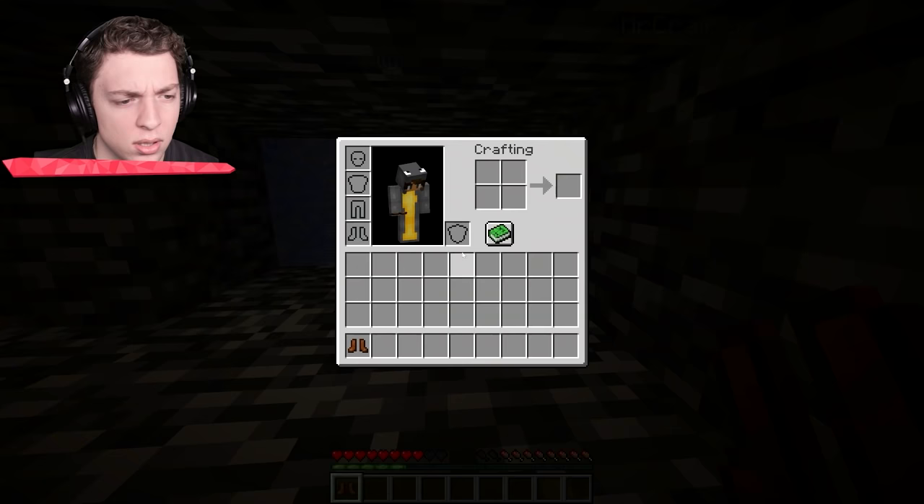Yeah, we did. We definitely outsmarted. Look at this guys. Oh no. Oh, I got moss blocks and string. Every time. I don't know what I can use moss blocks and string for. Well, you can grow. Is this a jump? Josh, stay there. Come on, Josh. Look up. What's there? A hole. A hole of what? It's a hole. Okay, you have moss blocks and string.